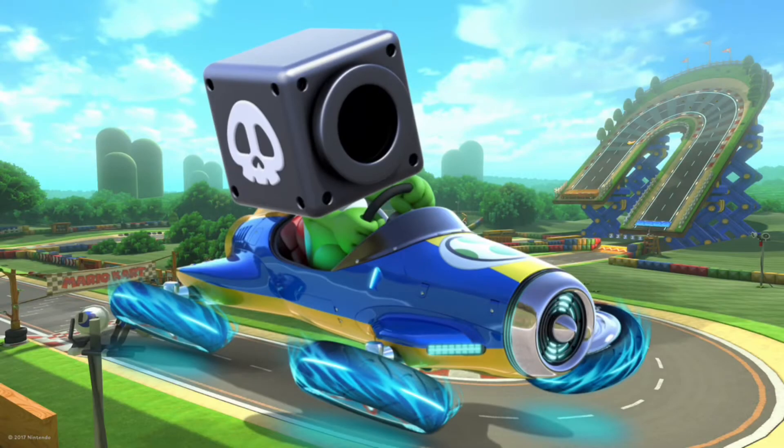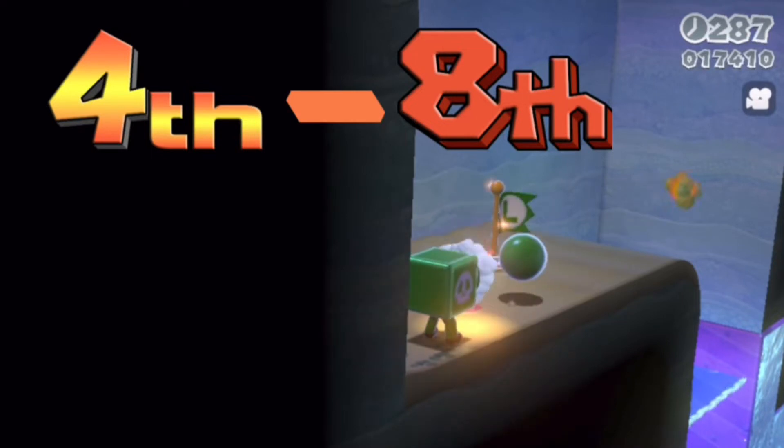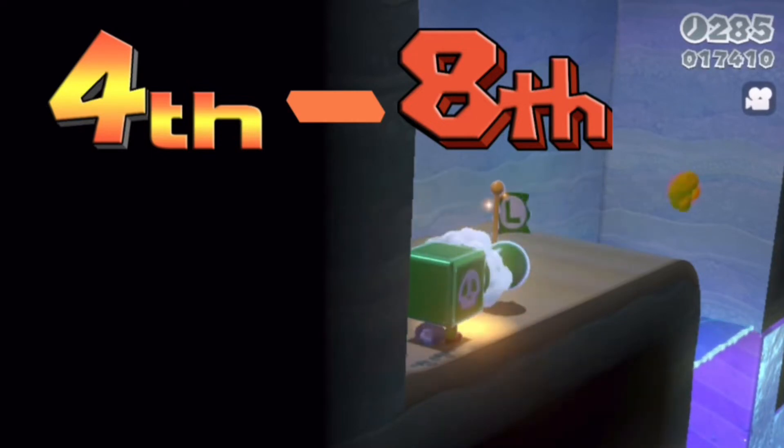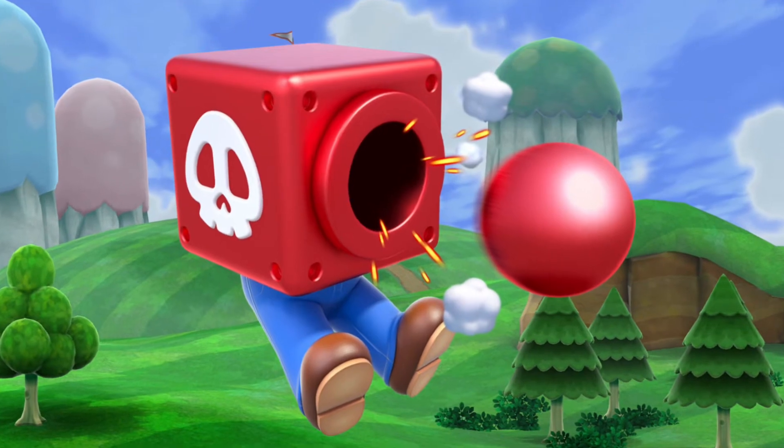For number 8, we have the cannon head. Players in places 4th through 8th will most likely get this item. For 7 seconds, the cannon head will continuously shoot short-ranged cannonballs. If the player holds down the item button, the cannon will charge up, which will make the cannonball shoot farther, just like in 3D World.